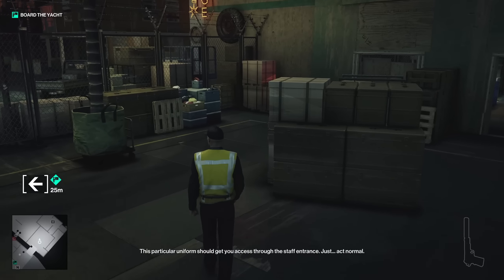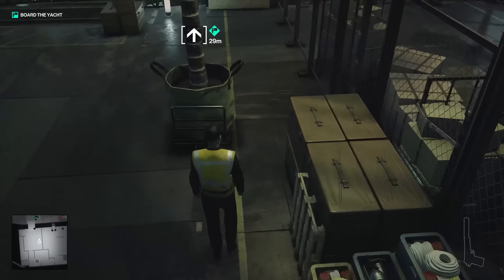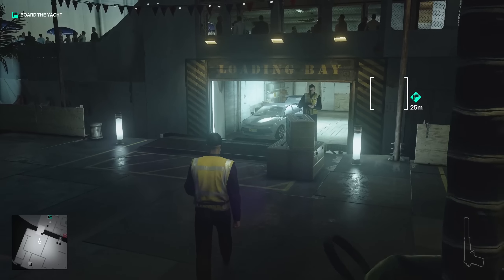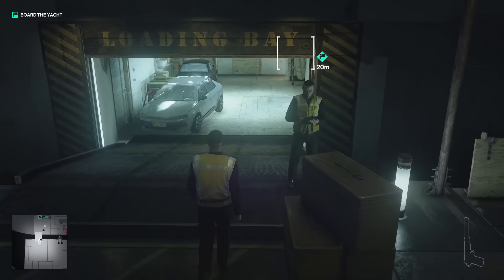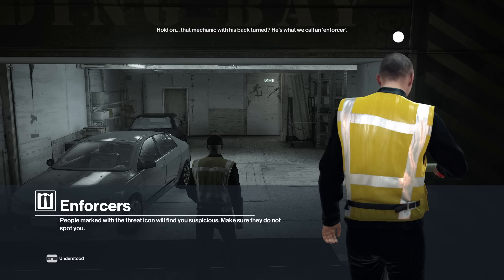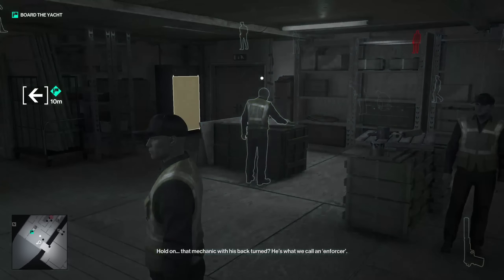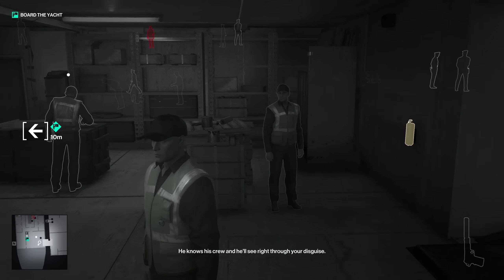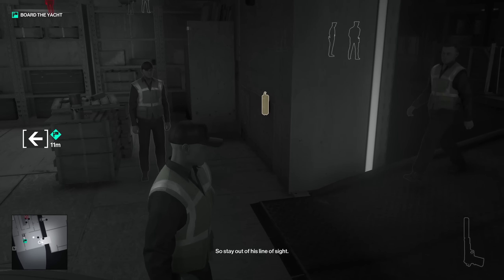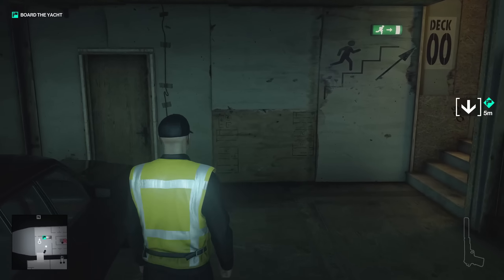Just act normal. I had a bit of a look around to see if there's anything useful down here — turns out nothing, so I can just get into the loading bay. At this point we find an enforcer. These guys are going to see right through your disguise. That mechanic with his back turned — he knows his crew and he'll see right through you, so stay out of his line of sight.